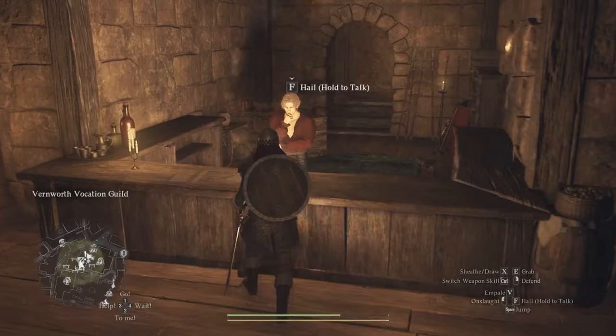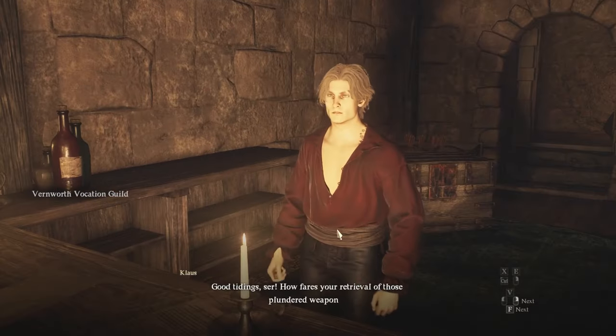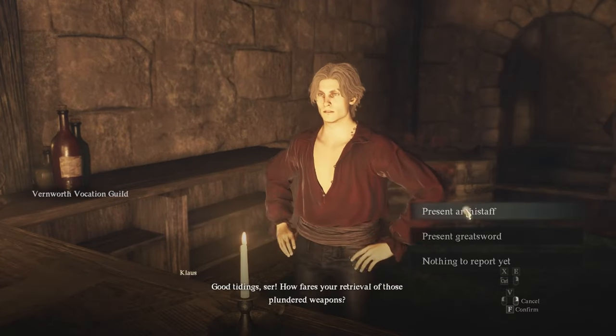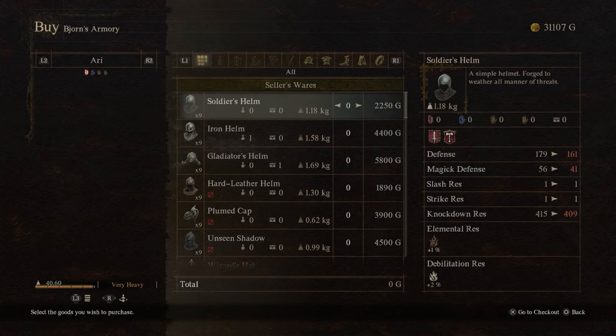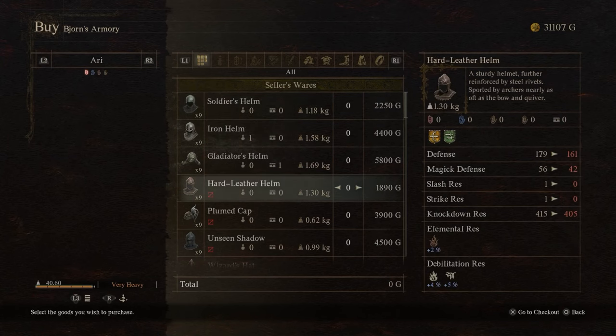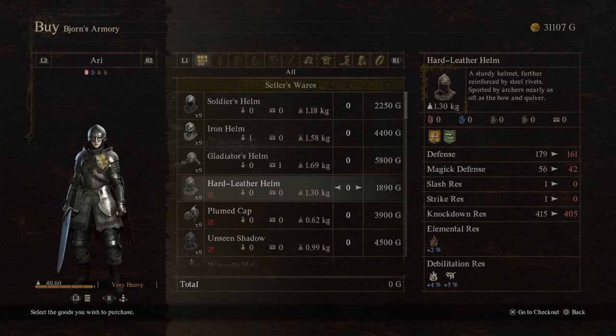Now you can return to Vernworth and bring the weapons to Klaus at the Vernworth Vocation Guild, and he'll let you register your Arisen and Pawn for the Sorcerer and Warrior vocations. The local Armorer and Weapons Dealer will also restock with new goodies in case you're looking for an upgrade.